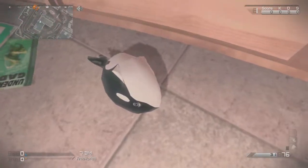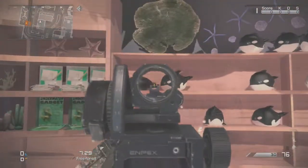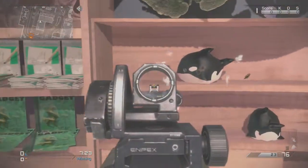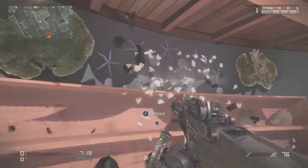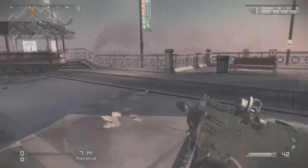You have a gift shop that includes a bunch of shirts, dolphin things, dolphin balloons, dolphin stuffed animals — and you can shoot all of them. When you knife them they do something, but when you shoot them, there we go! And then we've got piranhas and whatnot.